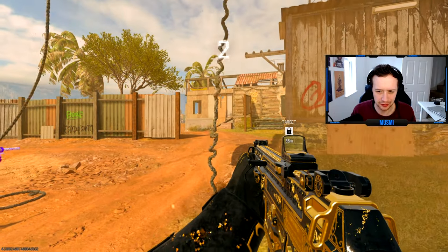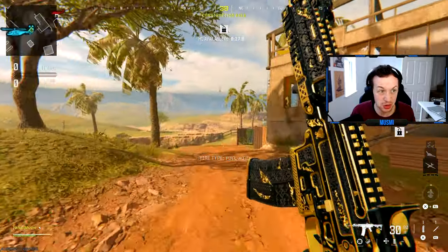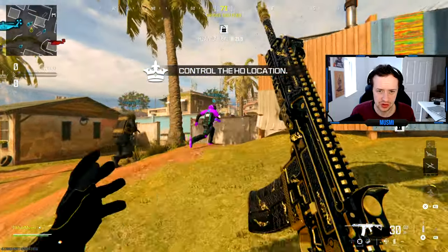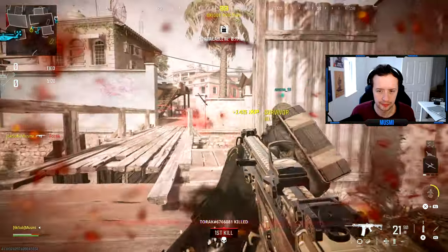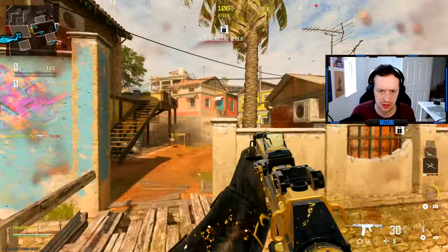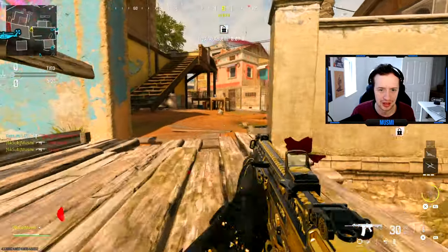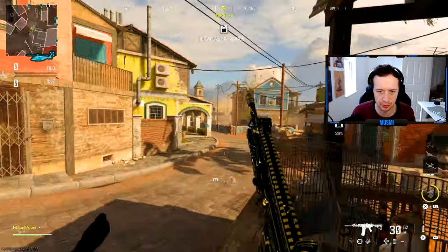Okay, so we are starting off with the MTZ 762, which we just need to get 25 kills. This should be very, very straightforward. Let's get a throwing knife to start things off. This starts off full auto — I assumed it would start off single fire. That's cool, that's one kill. This gun seems pretty fine. I don't remember using it; it feels like it was probably ages ago since we used this gun on the gold grind.